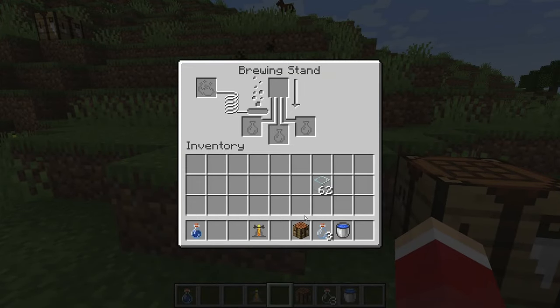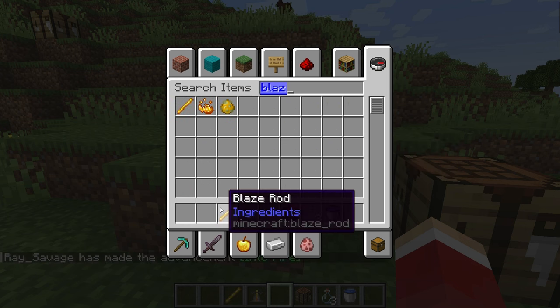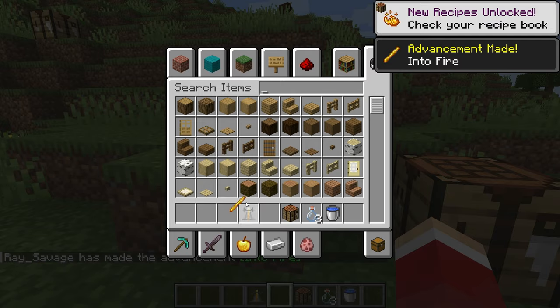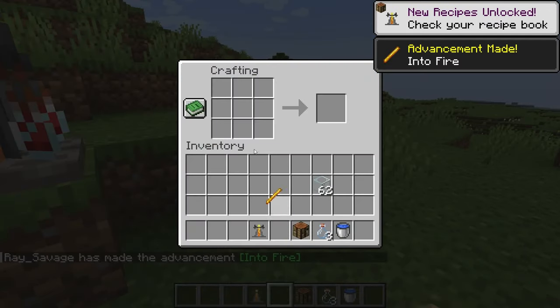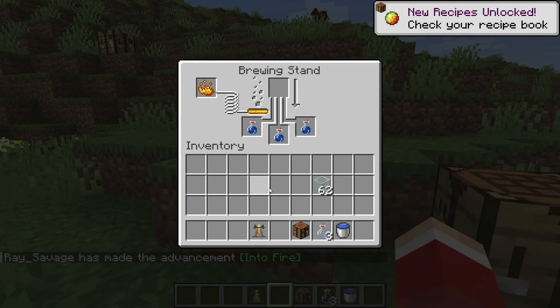One, two, three. This is why you have to go to the Nether — you need blaze rods, which you can craft into blaze powder, and that is the fuel for the brewing stand.